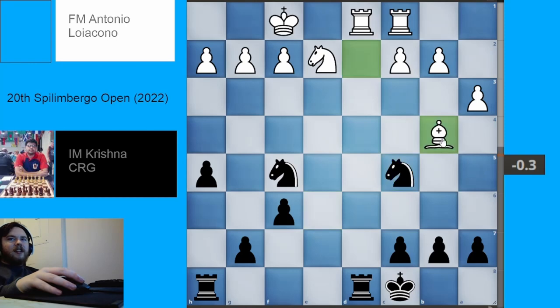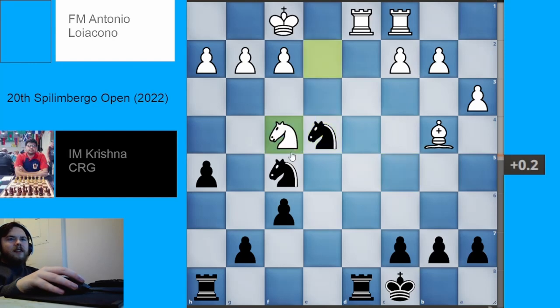White plays bishop to d2, retreating the bishop. Black plays knight to c5, dancing around with the knights, trying to improve their pieces. White plays bishop to b4, hitting the knight. Black plays knight to e4, getting out of the way. White now plays knight to f4. What you can kind of see is that even though there's a bishop versus knight imbalance, Black is slightly better in general just because Black's pieces are a bit more active than White's.